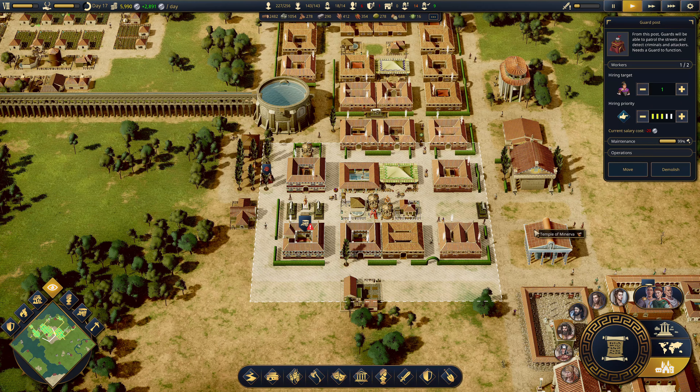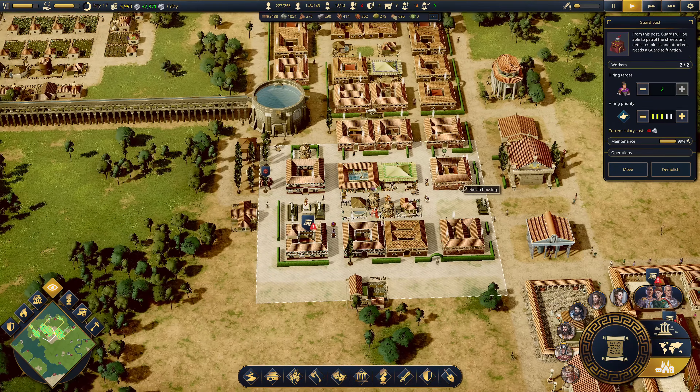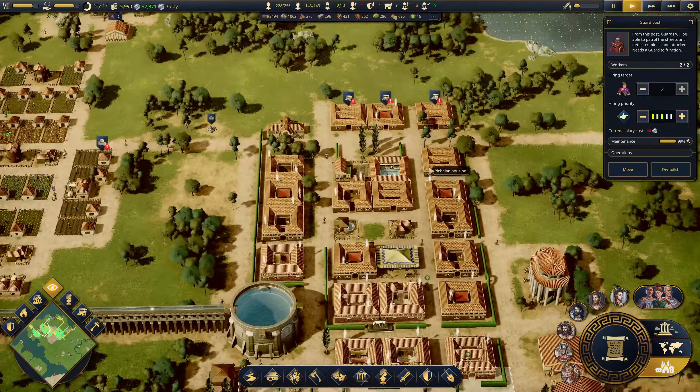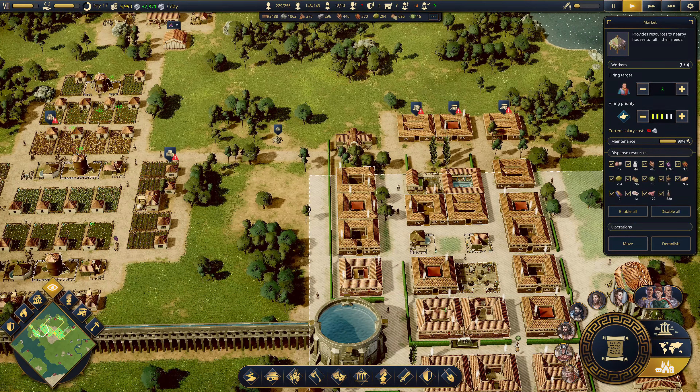How much does this employ? We can have up to two, so we'll just get the second guy in there. Then we should be training more guards. This does not have access to food because it is not in range of the marketplace.